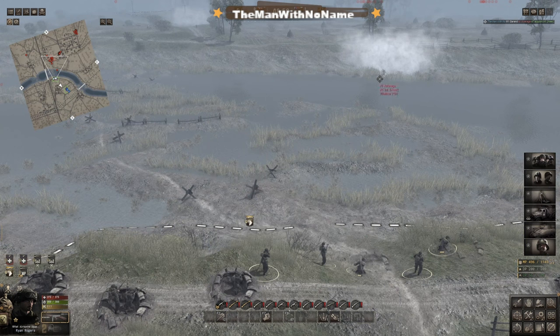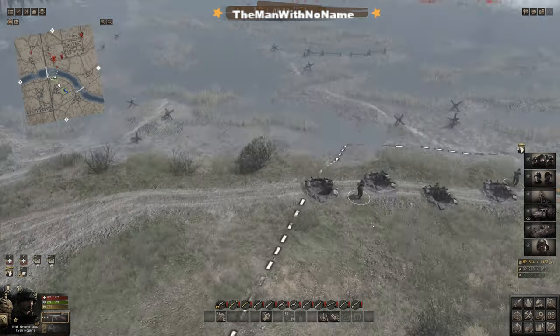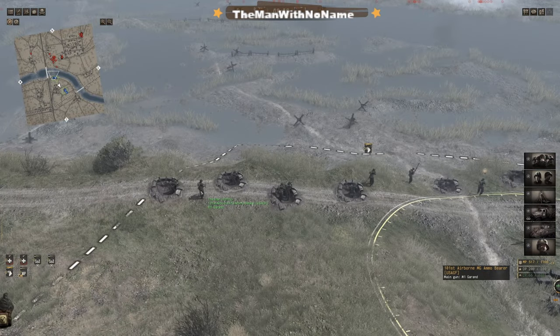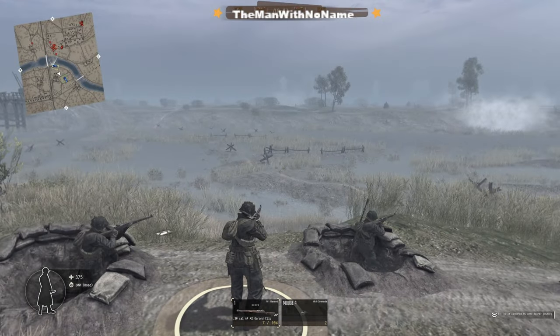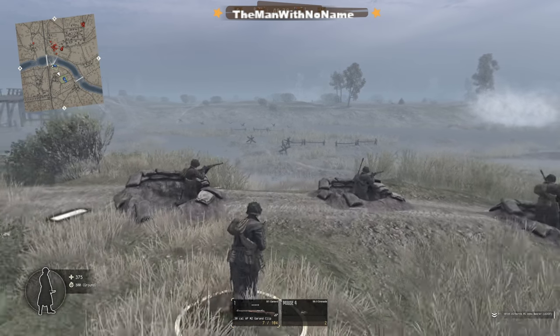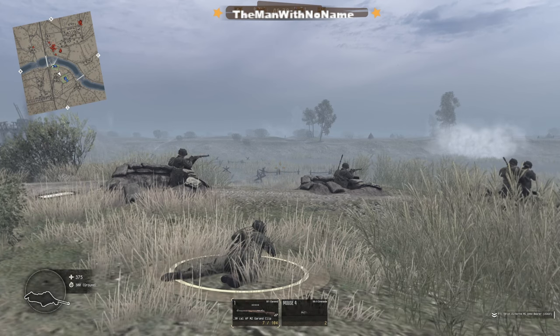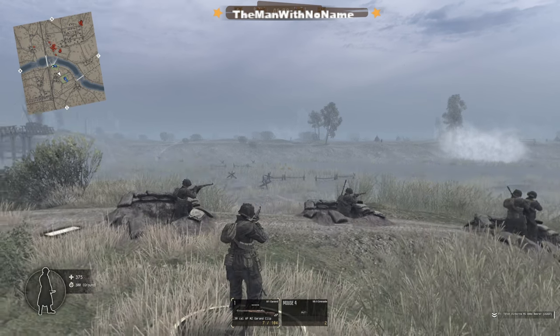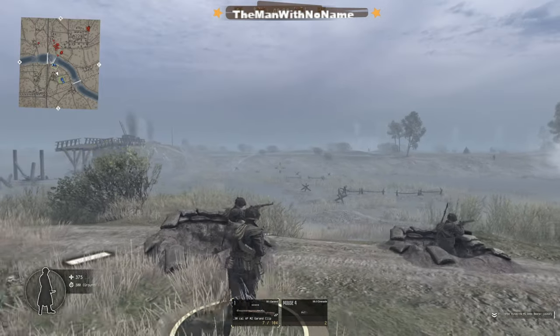With an AT crew approaching, you can see the 101st standing and hip-firing a .30 cal — accuracy is much higher, we've already killed one guy. Keeping cover, survivability is way higher. In direct control, the bottom left corner shows my stance — I can go crouch, prone, or stand. My health shows 375, and the timer shows stamina. Hitting shift to sprint depletes the stamina timer, and it also shows what terrain I'm on — road, then ground.